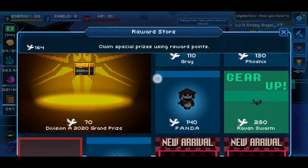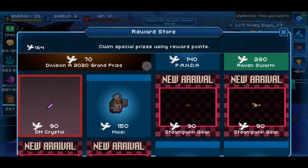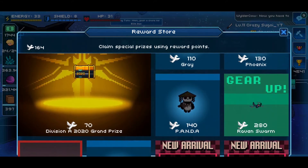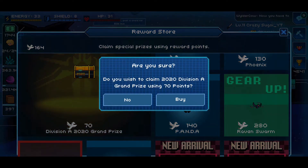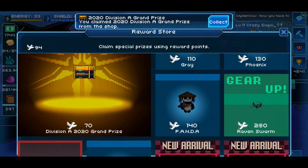Here's our Division A grand prize crate for 70 whopping Doves. I'll try to get two if it allows me, but if it only allows one, let's just see what we get. Go ahead and hit buy on that and we receive it at the top — go ahead and collect that.